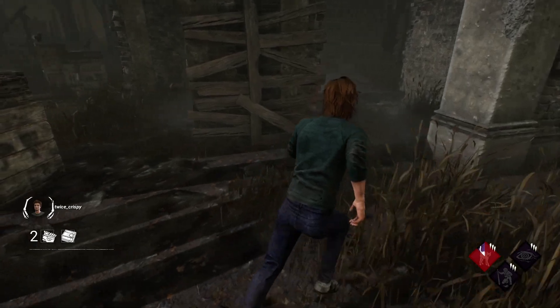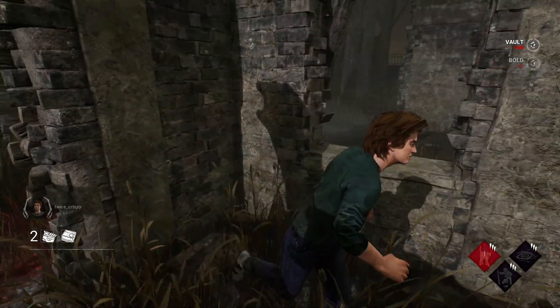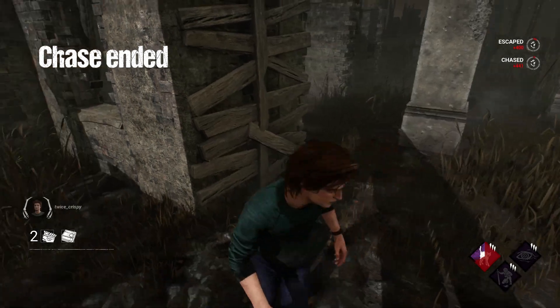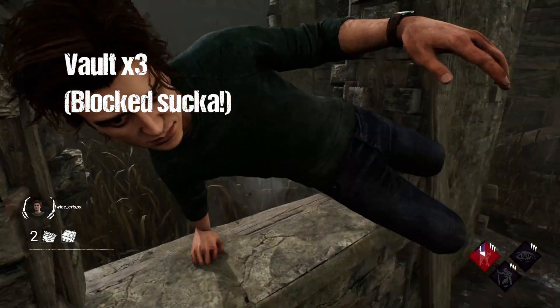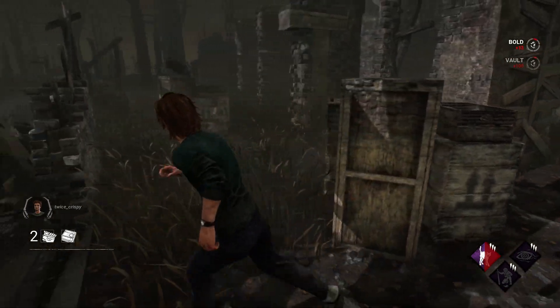Most of us know that speed vaulting a window three times on the same chase will cause the entity to block that window. But what not a lot of people know is that if you speed vault the window twice in a chase, the chase ends, but then restarts within thirty seconds and you speed vault that window — it'll block it on the first vault. The best thing to do in a situation where a chase just ended and you still need to vault a window is to slow vault it.